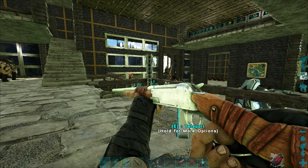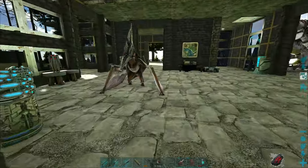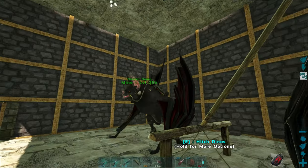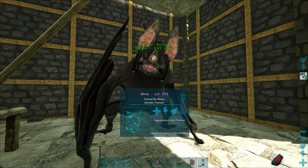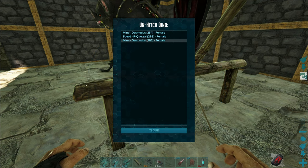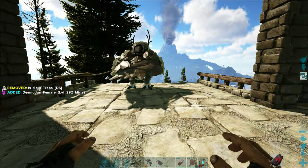I really want to do it with the Argentavis, but in case stuff goes wrong, maybe I'll take the bat just as backup, because I really, really want this Quetzal. Junior! Yeah, it's you. Want to go on an adventure? Let's unhitch you. We'll unhitch both of them, it'll be fine. And I'll take him just in case - he'll be backup.